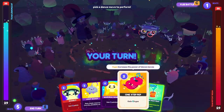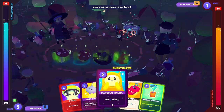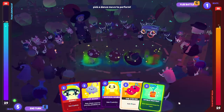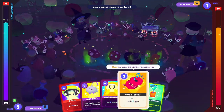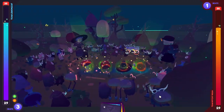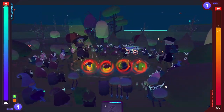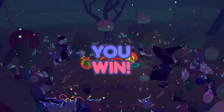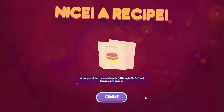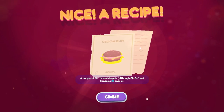World Fluster — that's just rude. And now this card would give me a whole zero points. Wow. I guess I should wait... can I just win? Yes I can! Win! Yay! Well done — you should have this recipe I concocted to commemorate your victory. Gloom Bun — a burger of terror and despair, although GMO free. That sounds really cool!